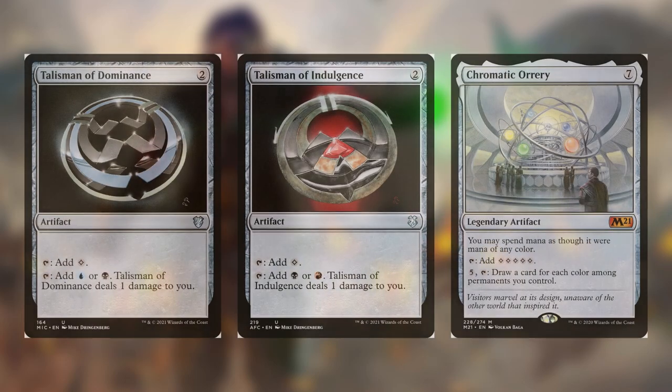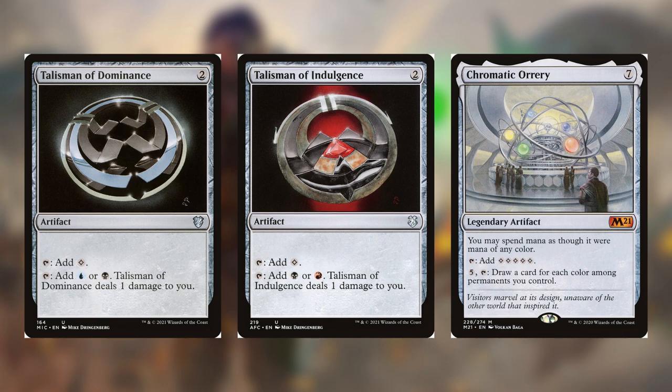Those were pretty much the only two creatures added. I also added a couple more artifacts since this is an artifact-heavy deck. I took the signets out and put talismans in: Talisman of Dominance — two colorless, taps for colorless or a blue or black, deals one damage to you. Talisman of Indulgence — two colorless, taps for colorless or a red or black, deals one damage to you. For more ramp, I added Chromatic Orb — seven generic, you may spend mana as though it were mana of any color, tap it to add five colorless mana, or pay five, tap it, draw a card for each color among permanents you control. If we make a copy of Chromatic Orb with Mishra and it comes in with haste, that's ten colorless mana right off the rip.